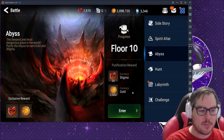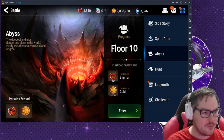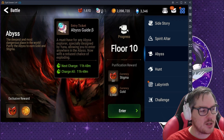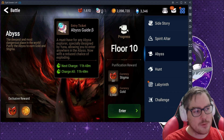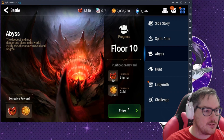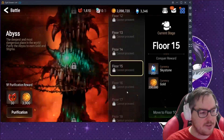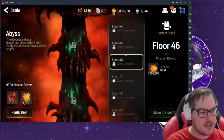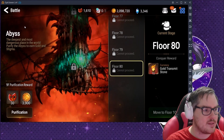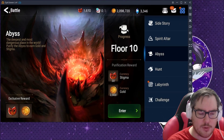The Abyss reminds me of Trial of Ascension in Summoner's War. You get three shots of it per day, and there are some ways to regen tickets. There are around 80 floors and you can do three per day, so it's super important to do these every day — and it's really easy so far.